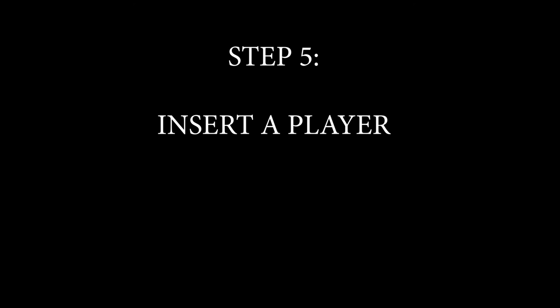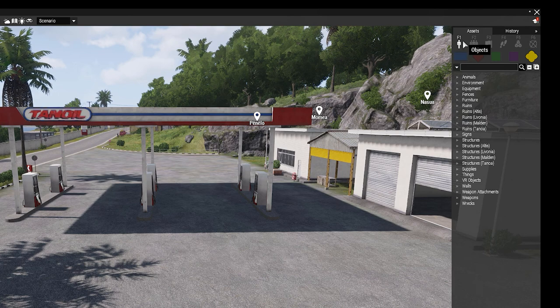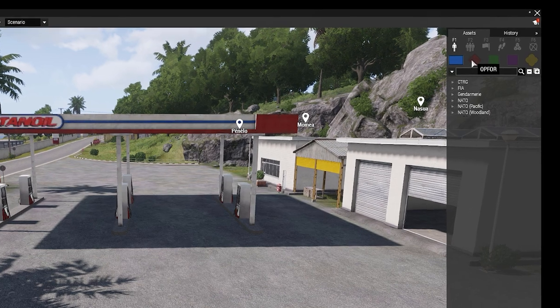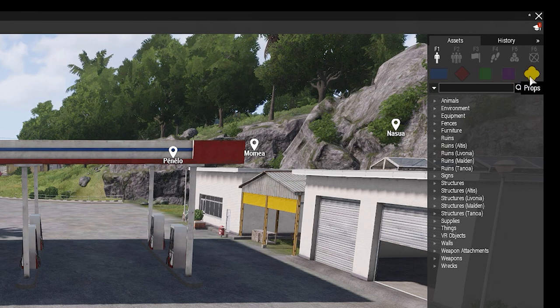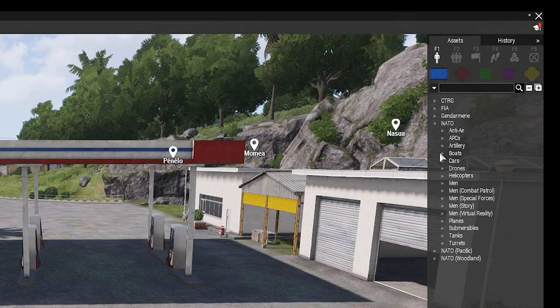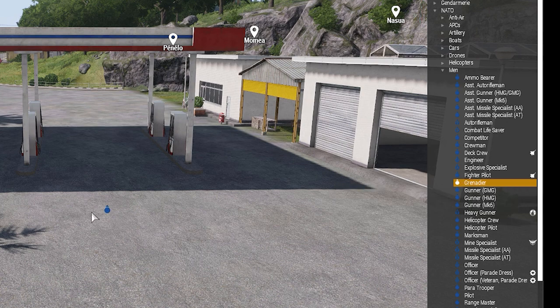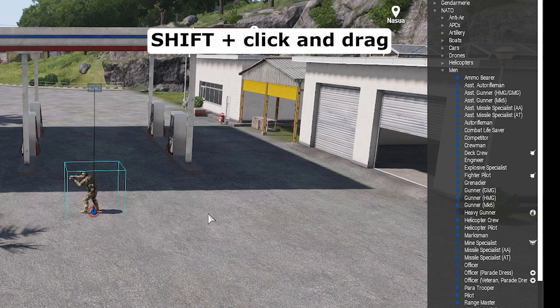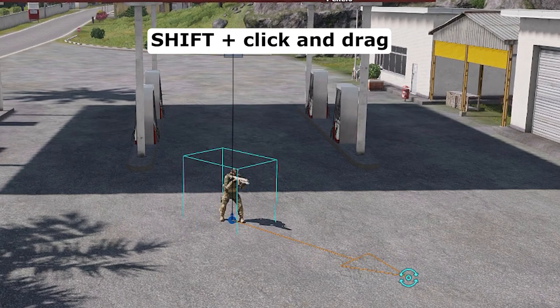First, we need a playable unit. Click on Objects. Here we have the Blue Force, the Red Force, Independent, Civilians and props. I'm just going to insert a soldier from the Blue Force team. If you press the Shift key on your keyboard and click and drag, you can change his direction.